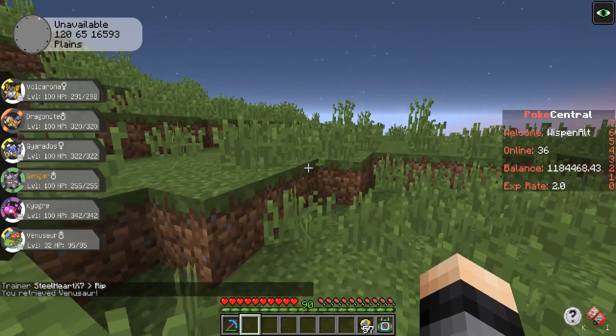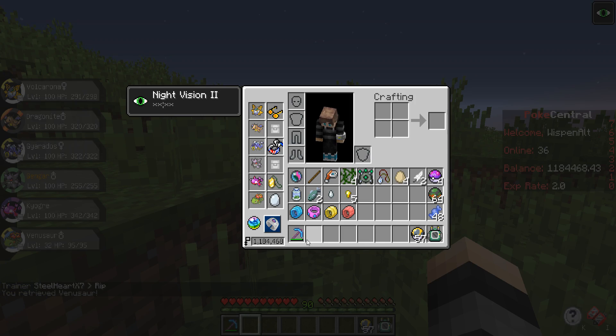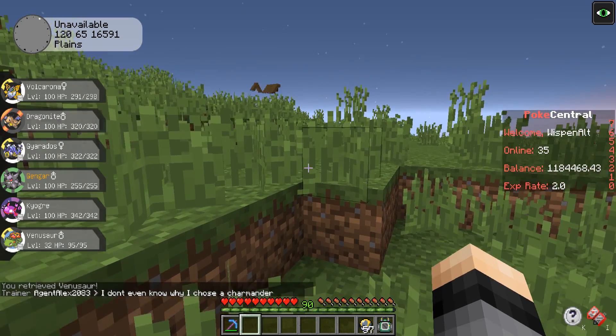Let's go ahead and get into a battle — if we put our Mega Stone — where did our Mega Stone go? Oh, it's right in the corner. I was like, oh no we lost it, but nope it's right there — I'm just blind.